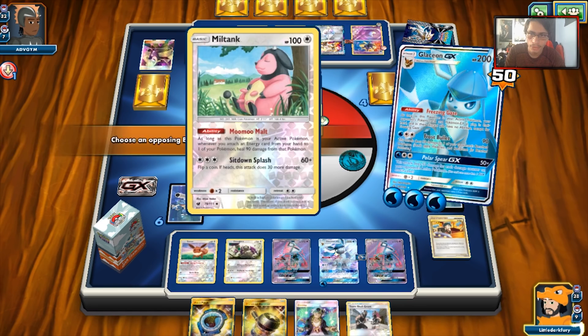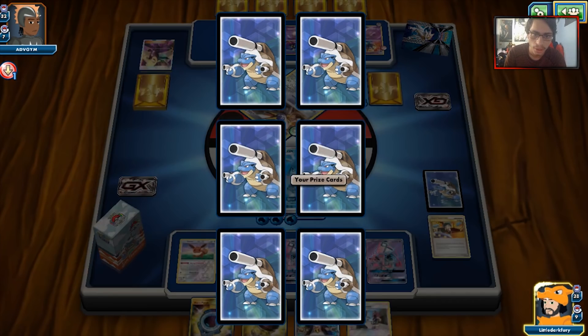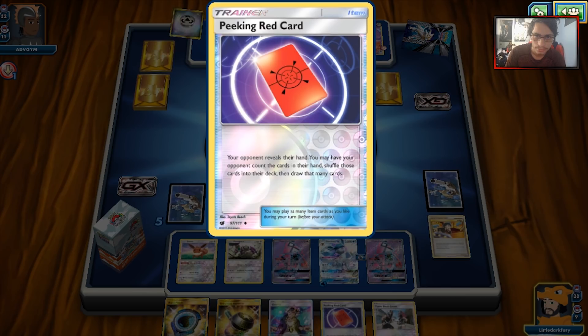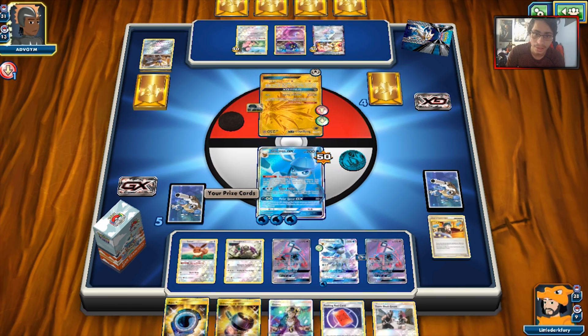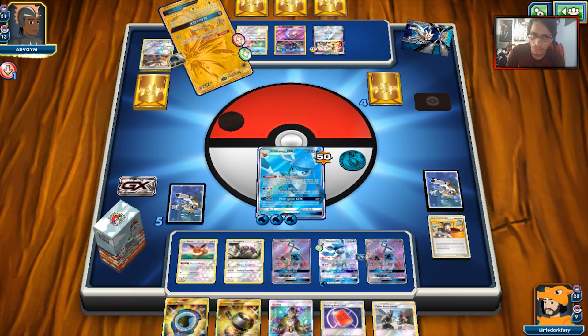We knock out that Solgaleo and take our prize — Peeking Red Card, okay that's not bad. We can re-Judge them with that potentially. My opponent is giving up the Cosmog — they judged into Solgaleo. My luck in this match is being pretty bad. We're in trouble now. I think we'll lose because he's able to put enough energy in play to build up Sol Burst Impact.